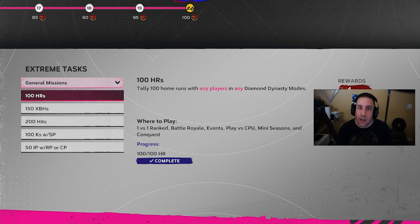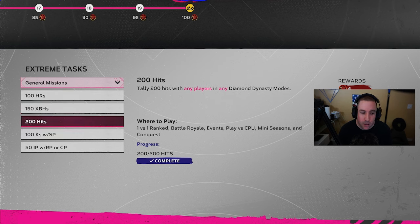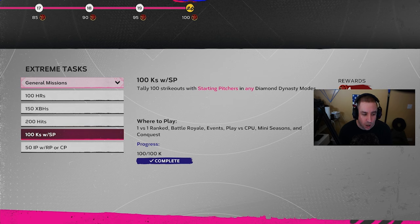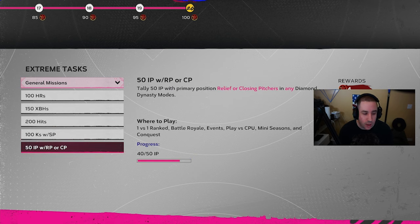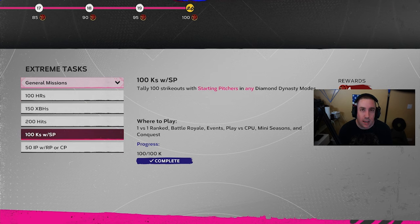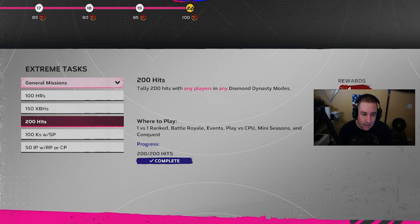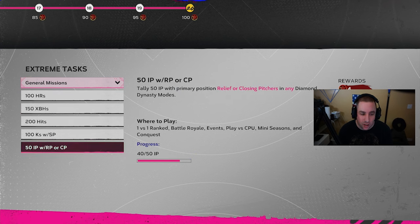The next thing we did was the general missions — missions I think any player can do: 100 home runs, 150 extra base hits, 200 hits, 100 strikeouts with starting pitchers, and 50 innings pitched with relief or closing pitchers. The key point is these can be done in any mode on any difficulty in the game, and you can earn yourself another 20 stars in the program just from completing these general missions.